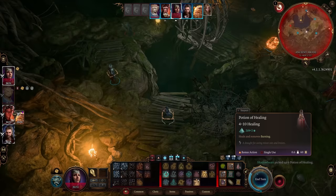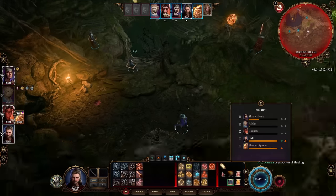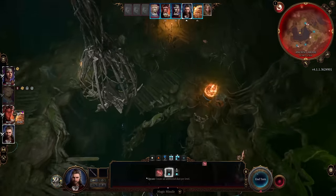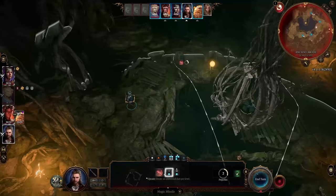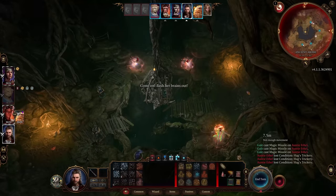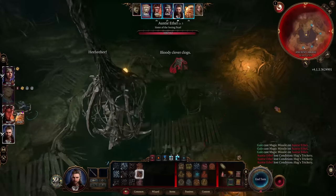The hag splits herself into three illusions and herself. These illusions do real damage, so you should get them down as soon as possible. I used Gale, but anything with range will work. Placing Gale at the top of the middle allowed me to use one Magic Missile cast, plus one bolt for a hag, and we were able to clear the battlefield quickly.